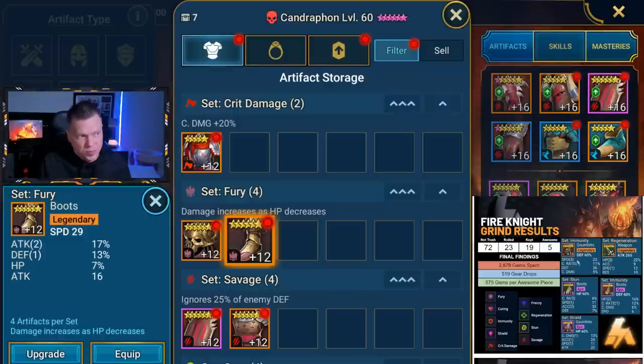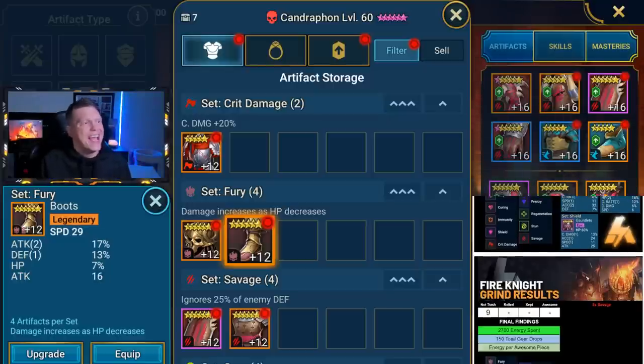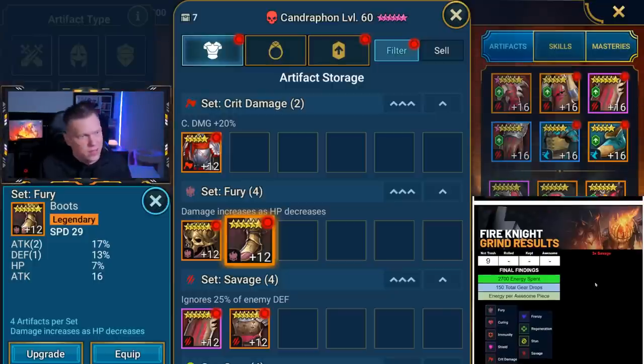I got a triple speed immunity set with defense percent last time. I didn't get any pieces like that. Look at that regen sword — we got the HP, the speed, the accuracy, the resistance. Those two are definitely awesome. I didn't get anything like that here in the Fire Knight. So we could fill in the results: we had nine that weren't trash, we rolled all nine of them, and I believe we kept eight of them. We sold one that was instantly garbage, but none of them were awesome pieces that I would be excited to really dive in and equip on a champion.